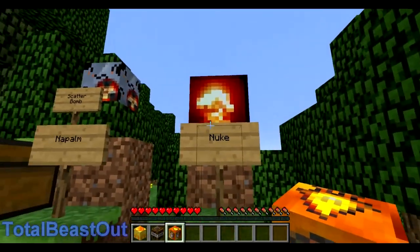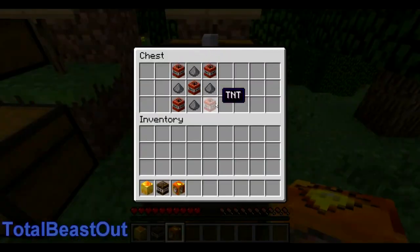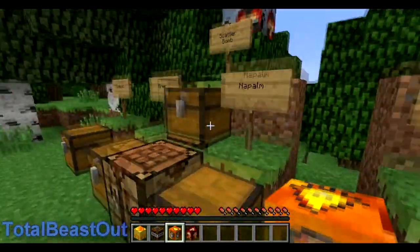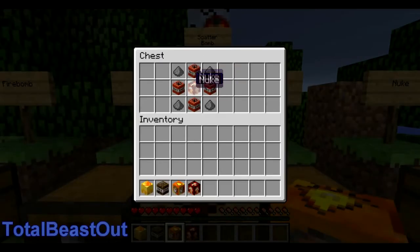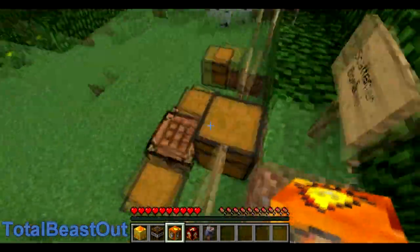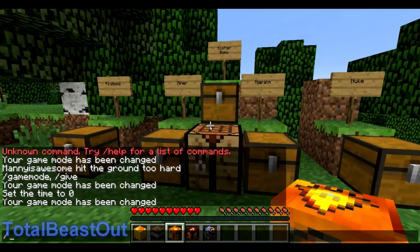The nuke actually isn't the strongest bomb in this mod — it's actually the scatter bomb, and I'll show you why in a sec. So here's how you craft the nuke. The scatter bomb is the most expensive one to make because it uses a nuke and other components.